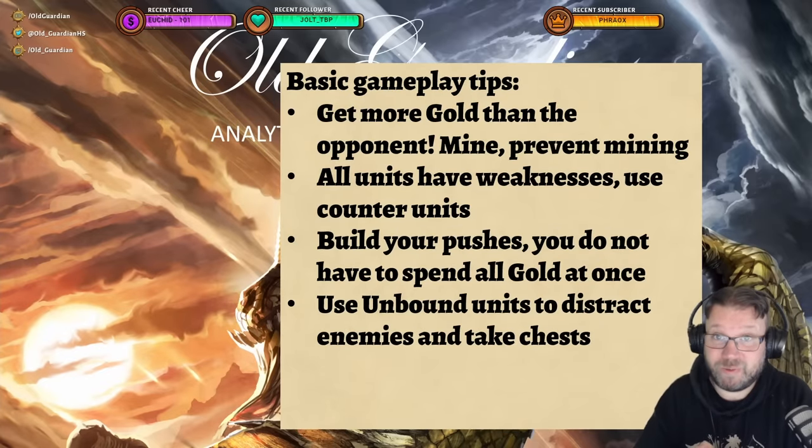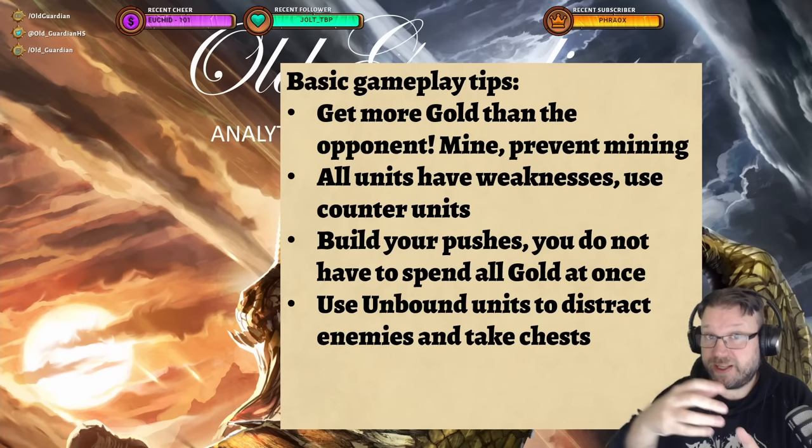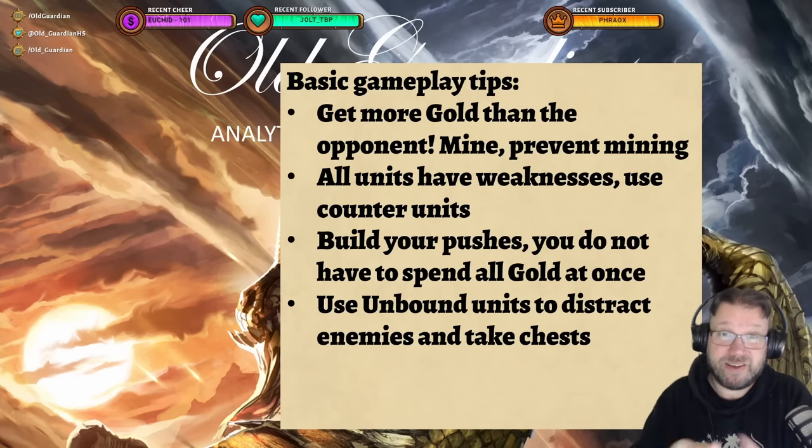Those are all the main mechanics and systems in Warcraft Rumble. Here are some gameplay tips for succeeding in actual fights. First, get more gold than your opponent — mine gold, open chests, stop your enemy from mining gold and opening chests, because it's also an economic battle. If you have more gold, you have more units and an easier time winning. All units have weaknesses, so when you see an enemy unit approaching, try to pick its counter unit for a very favorable exchange. Also, plan your pushes — you don't have to spend all your gold immediately. Save a little to play specific units that work well together. Unbound units are incredibly important: you can drop them anywhere to take chests and distract the enemy so your damage dealers get more time.